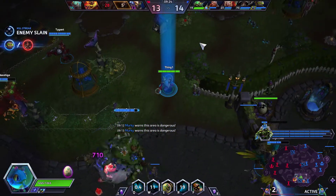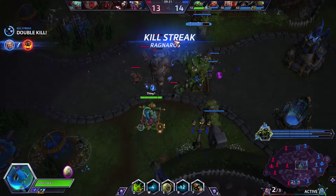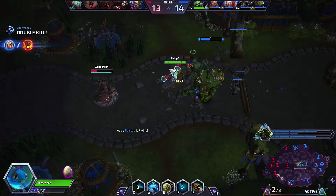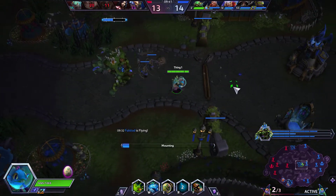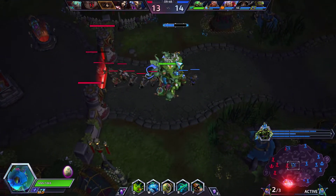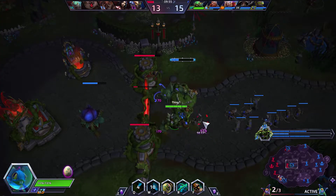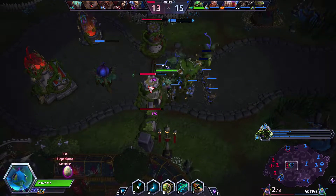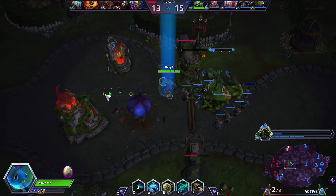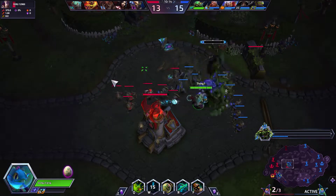I'm going to get out of this lane so the team can push. I'll clear the other lanes and soak the experience here. Hopefully top can just get top by itself. Oh, that's so much experience. I can get a kill here if she stays — how smart do you think she is? Alright, she left. She's scared of the Murky. I still want to kill her. We're not going to be able to because the healer rotated in. Team is getting lots of good value in the bottom lane.